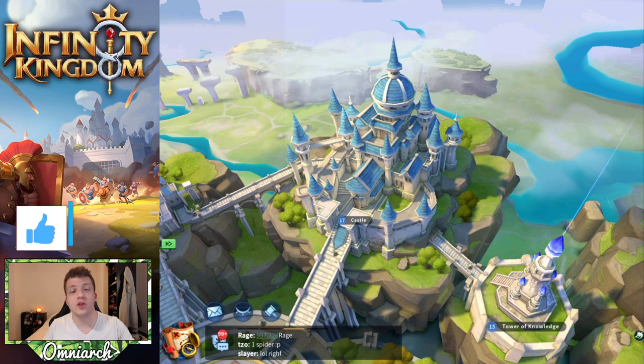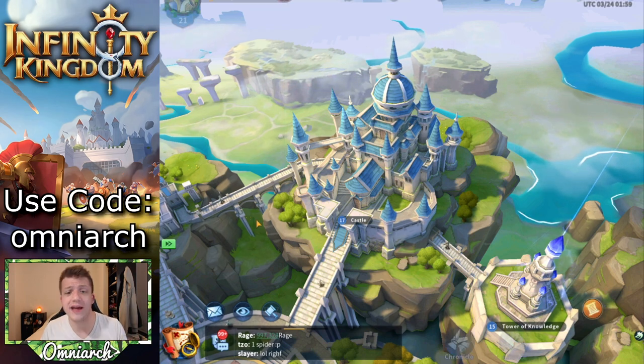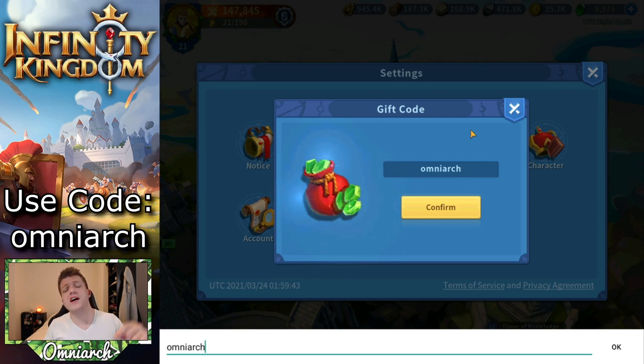Now real quick before we jump in, the nice devs over at Infinity Kingdom did actually give me my own redeem code. If you guys want to get some free stuff, you can go ahead and jump into the settings, click redeem, and type in the code Omniarch — it's all uppercase, so remember that. Go ahead and use that code and you are going to get some free stuff.